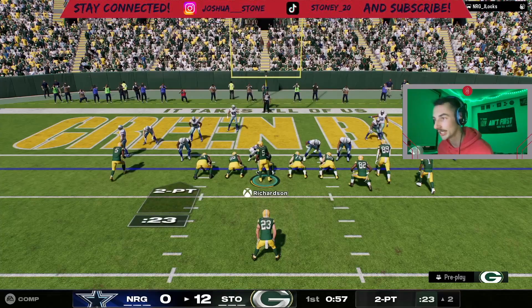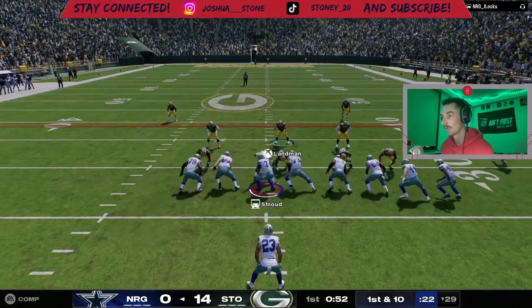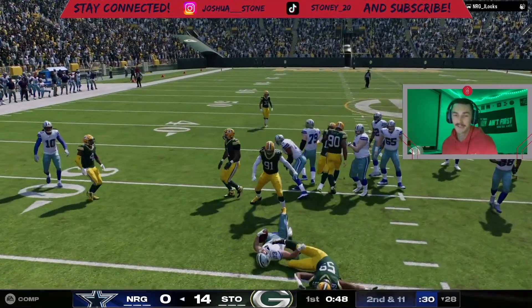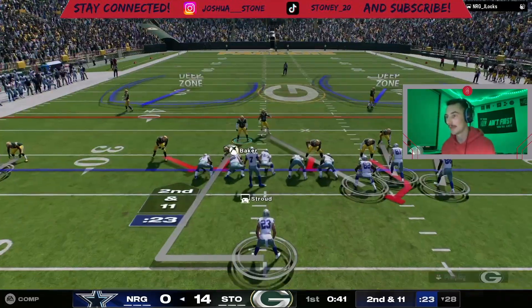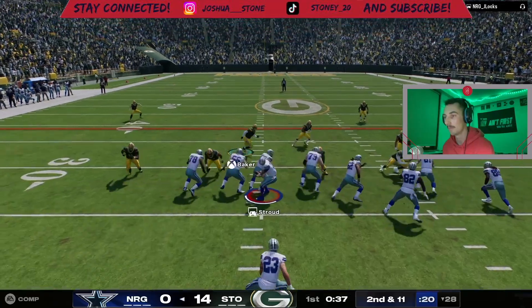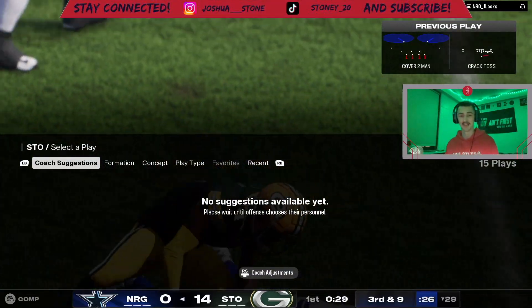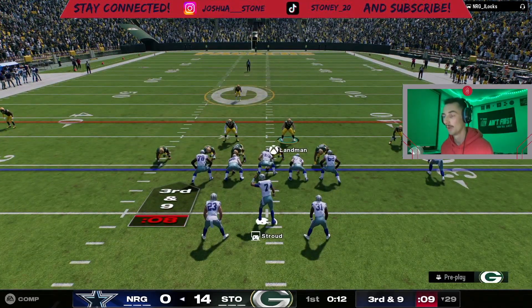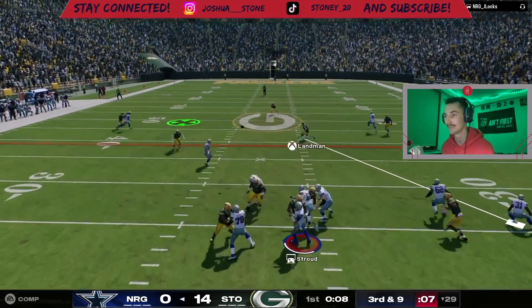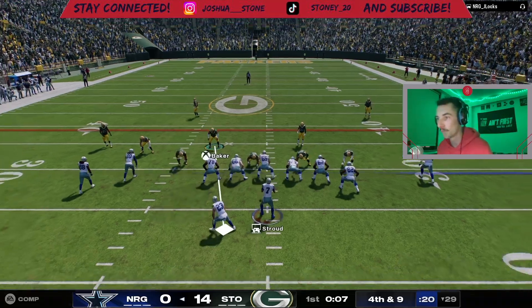Two point conversion - we missed the extra point, he was going for it up the middle. First and ten - I'm gonna get on Landman, we're in a four-three. After you throw an interception on your very first pass you're probably gonna run it next - we get the stop. Third and nine - I'm in a five-two, just testing out new formations. DJ Reed - what a play, bro! Fourth and nine he's going for it obviously, and DJ Reed can't make two great plays in a row unfortunately.